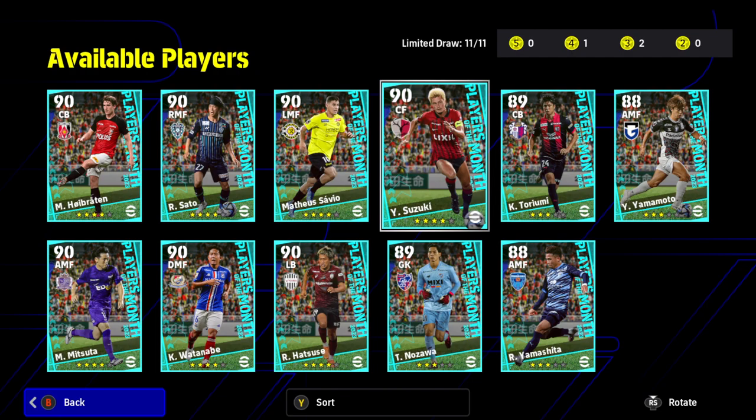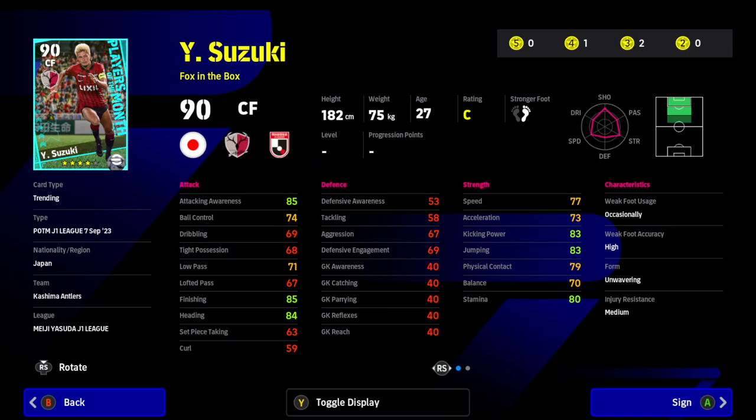On to the four-stars now — we've got seven four-stars, more than we normally get. The first is Suzuki. There's one obvious weakness: on the ball he is poor — 69, 68 standing out. 74 for ball control isn't too bad, but on the whole he'll be awkward on the ball. I've actually got him on my PlayStation account and it's not too bad — you can play a pass and it's not difficult to handle, but you will notice it. He's a target man type of striker with a Fox in the Box playing style, so he'll make aggressive runs forward.